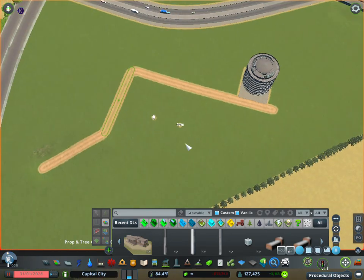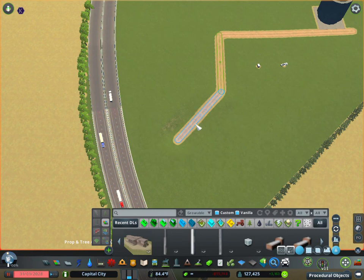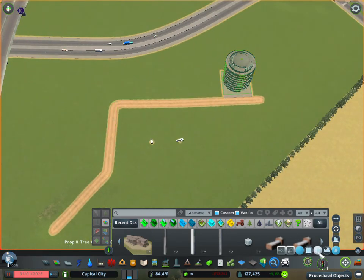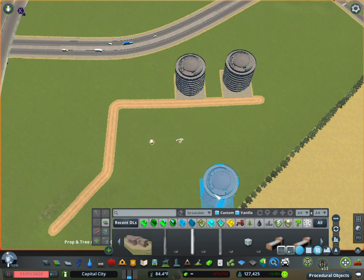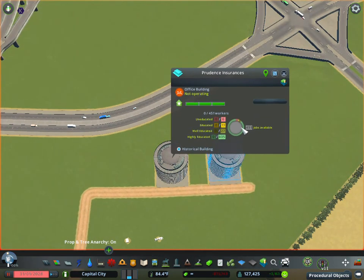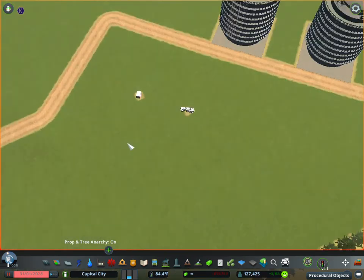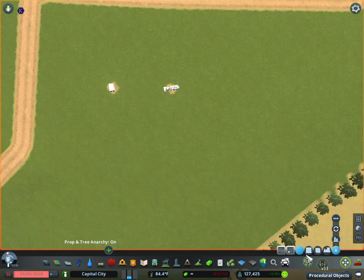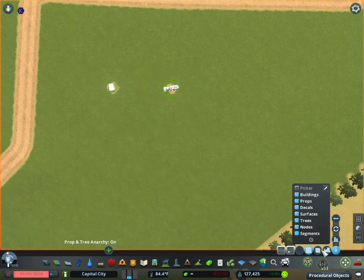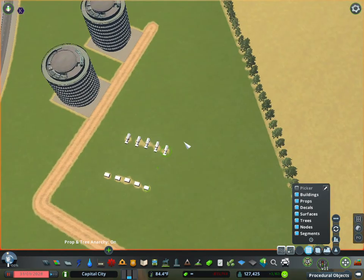There's also a copy button. If you select a building and copy it, it works just the same — this is a fully functioning building. I use the copy function a lot for copying props, trees, and things like that, and then moving them around. The possibilities are kind of endless on what you want to do.